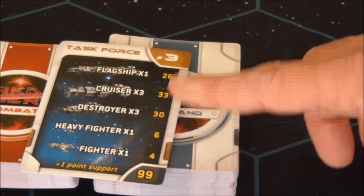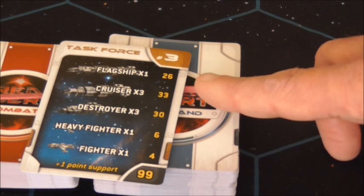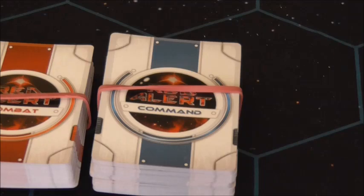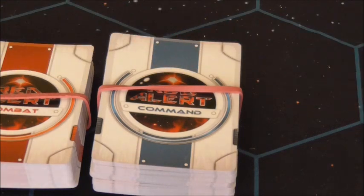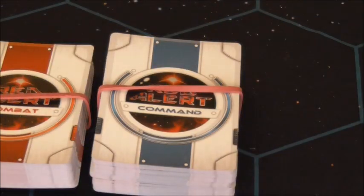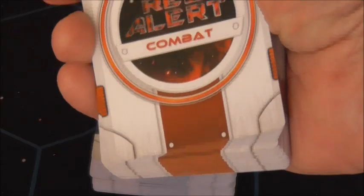The game has point values, so there's army building - something we've never had in Commands and Colors before. You and a friend could just agree on a 150 or 200 point fleet each and build what you want, without needing to follow the task force cards.